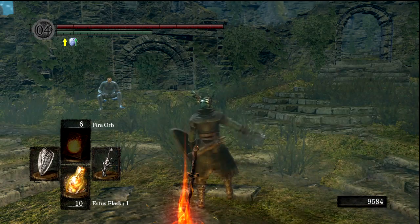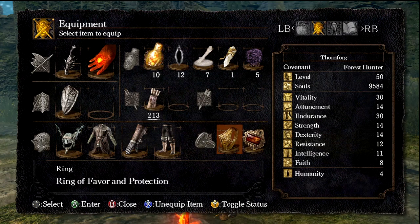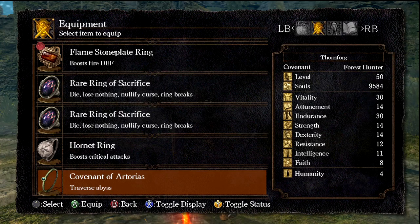Hello everybody and welcome back to Let's Play Dark Souls. So in the last episode we defeated Sif, and got the ring called the Covenant of Artorias. This will allow us to actually traverse the Abyss, which means we can fight the boss at the end of New Londo Ruins.